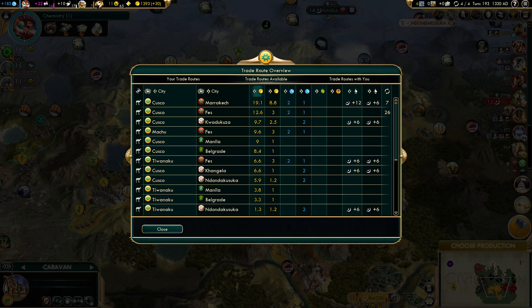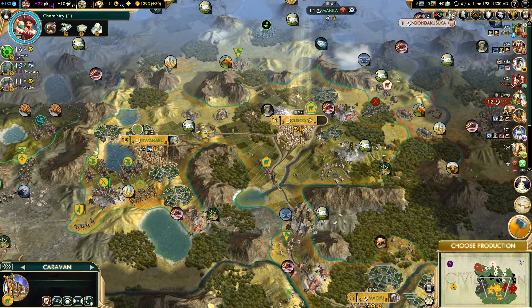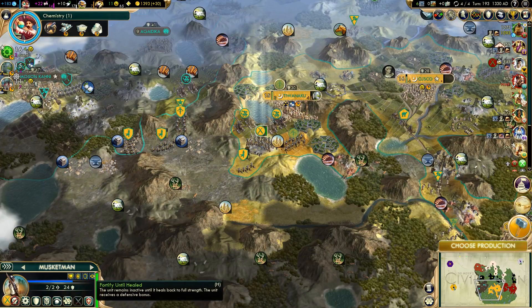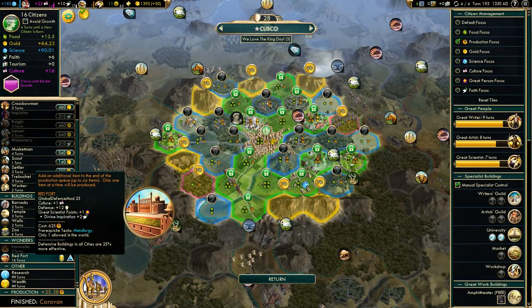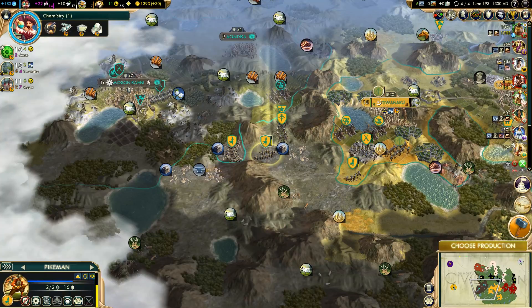What's the top trade route? Gold — Cusco. Machu, go to Fez — we'll still get science from it. This guy can heal one more turn. Looks good. Red Fort — man, I would love to get that. Just steal it. It's not very useful to us but it'll be a pain in the ass to go against it.